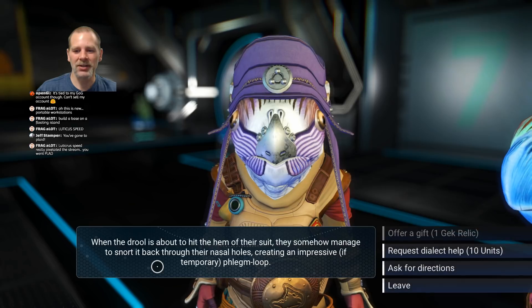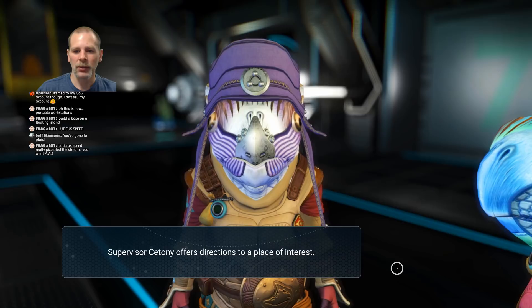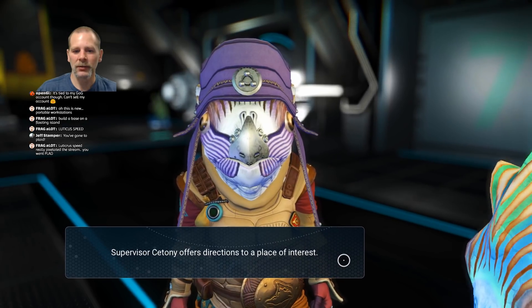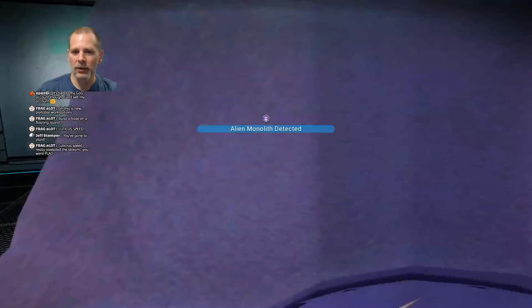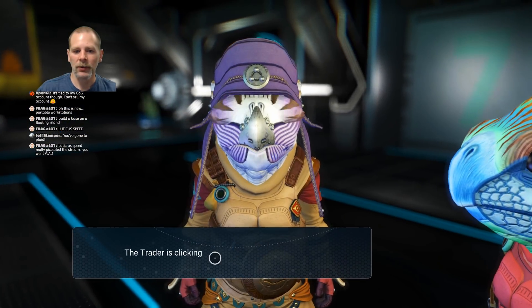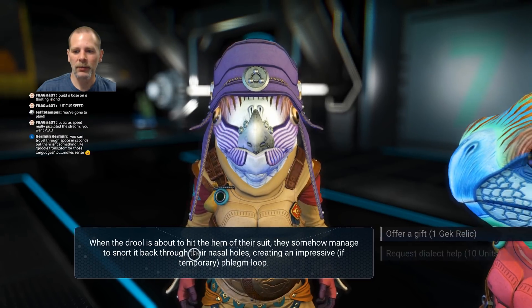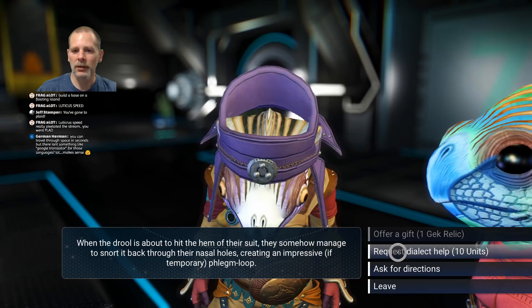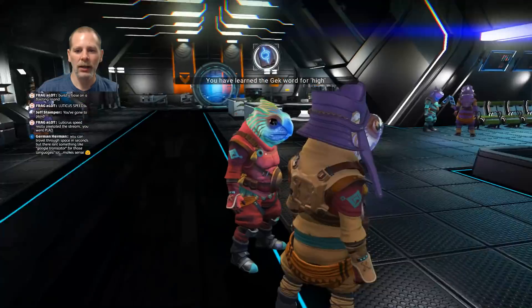Phlegm loop — that's really awesome. Let's ask for directions. Place of interest — cool. Let's see what else we can do here. Dialect help. I think you can get some missions on here too.